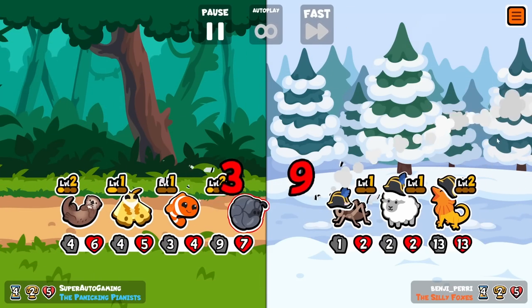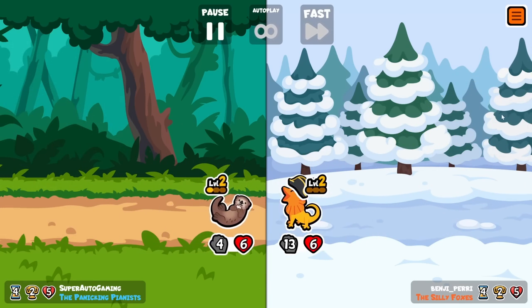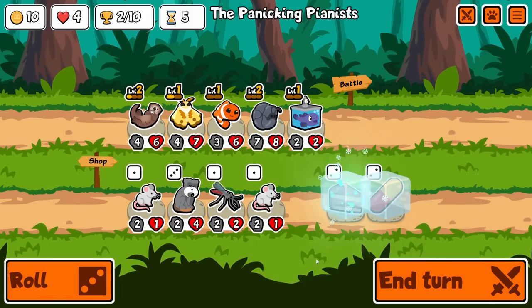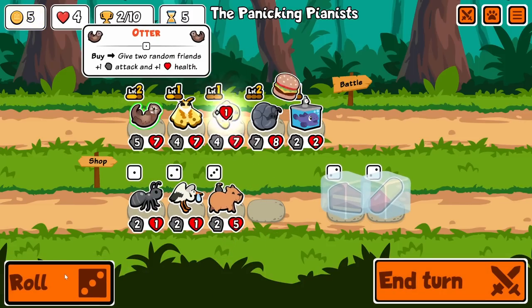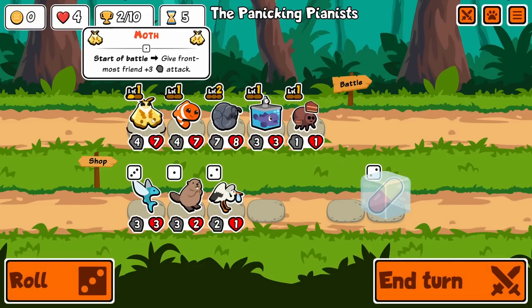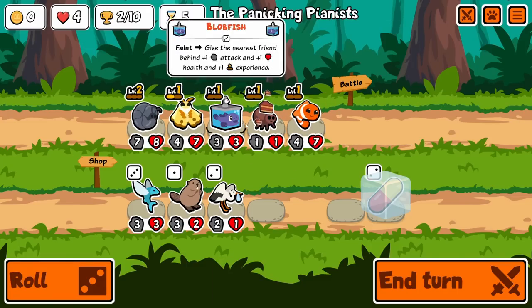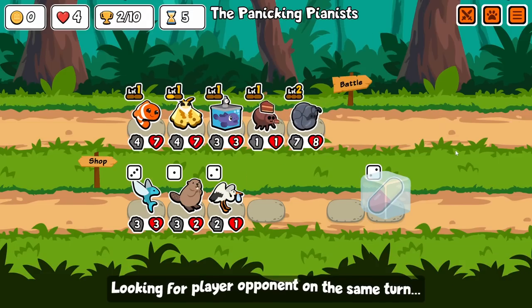Very interesting team — triple cricket sheep into frilled dragon, you must be a very proud father. Okay, we have our first chocolate cake. I want to find the flea pretty quickly. There's the flea — we could just get rid of otter for it. Put chocolate cake on it now. Wait, what goes off first? This is before attack so moth goes off first, and then flea, and then this — but then clownfish doesn't work.